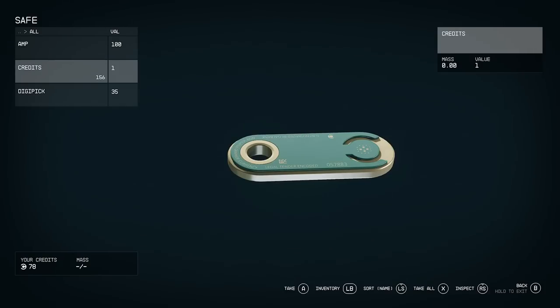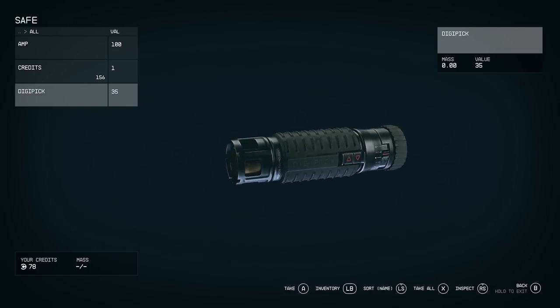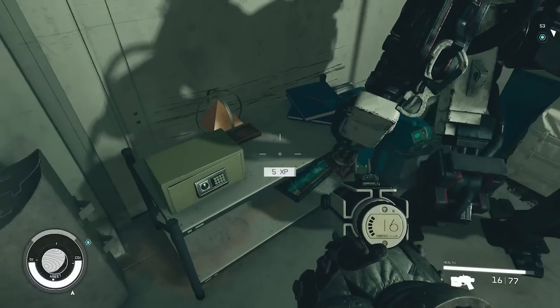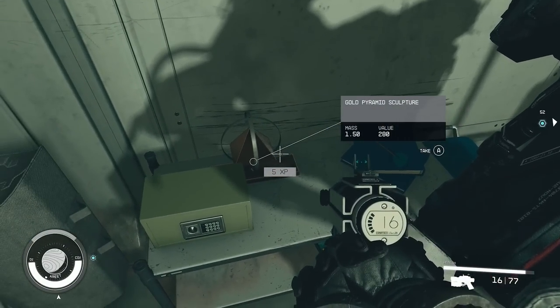At first it can be incredibly confusing, but once you've done a couple of locks you'll understand it. It's actually quite easy, at least for the novice ones. And if there are drastic changes as I progress through the game and find the harder difficulty locks, I'll come back and make a video for those. But if not, that is exactly how to lockpick — the easiest way to lockpick in Starfield.